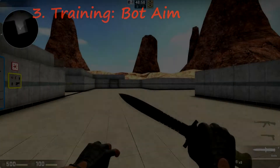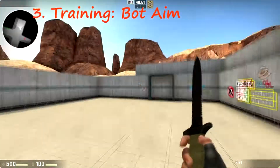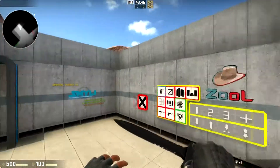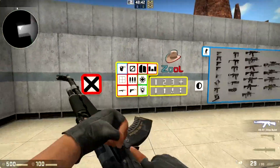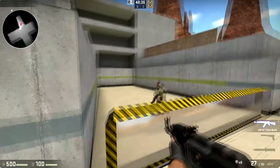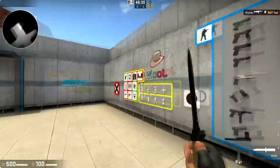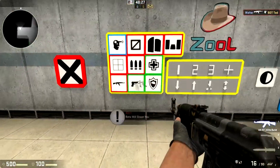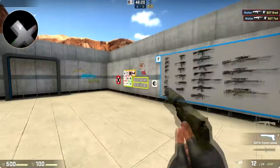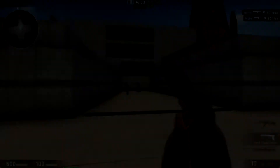Welcome to the third map — it's another bot aim map, and this one is really cool because it has a ton of settings. There's a headshot mode where you pull out a barrier and just go for headshots. You can also give the bots firearms, which is pretty scary because they hit hard. There are loads of settings to play around with while you do your aim training.